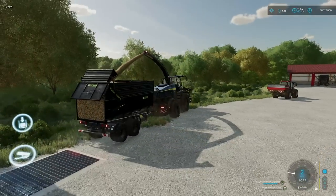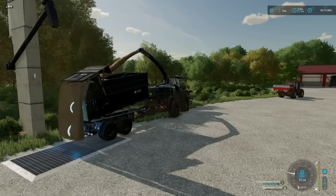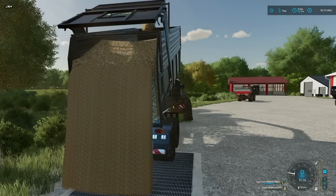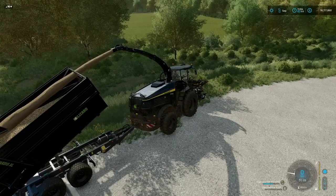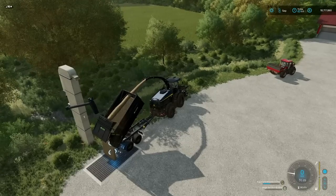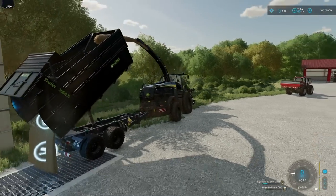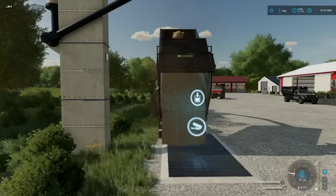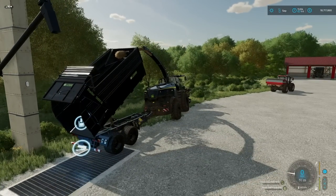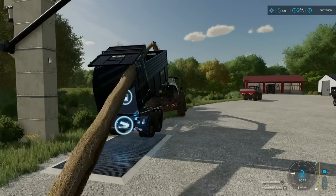Back it up, back it up — there we go. Put that right there. This is gonna empty out fairly quickly because it's modified to do so. The forage harvester is hitting it, just going a little bit slower. Around 300,000 — 200,000 — 100,000 — and there you go. It's just gonna keep dumping in here because it has more.